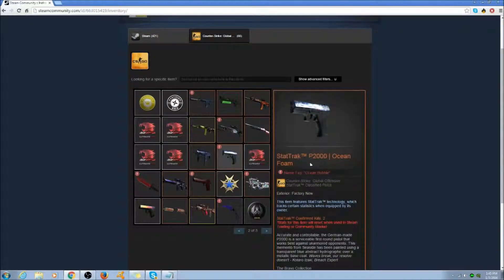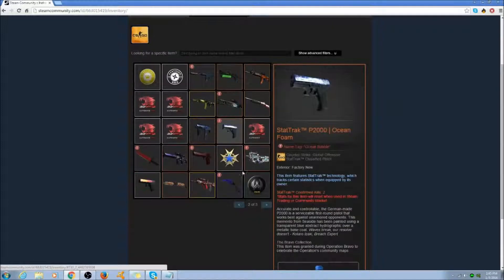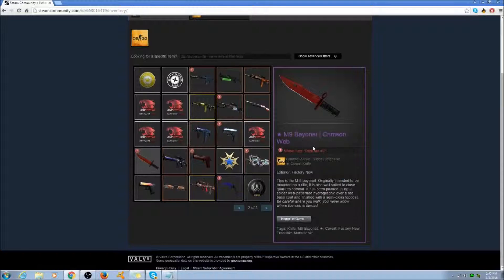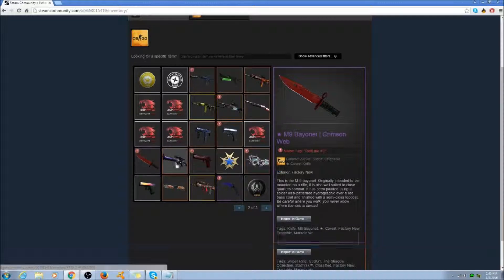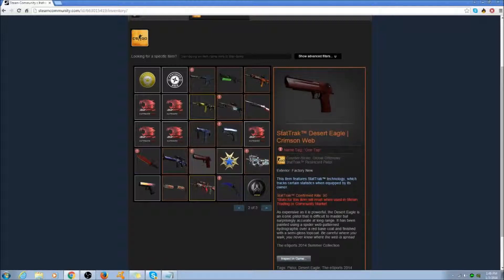He has another one right here. He has an Ocean Foam factory new — I don't know how much this skin goes for. I may put all the prices in the description, so make sure to check down there. Next he has an MP7 Ocean Foam — he has the Ocean Foam pairing. He has an M9 Bayonet Crimson Web factory new. I think these are really insanely rare to get factory new. StatTrak Deagle Crimson Web factory new is like maybe $500, I think.